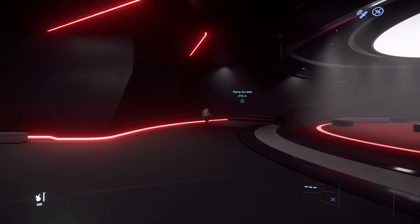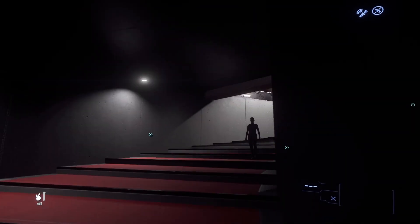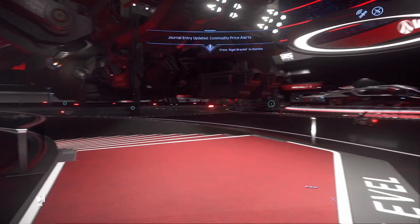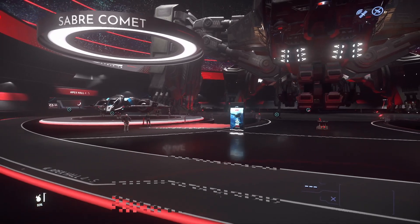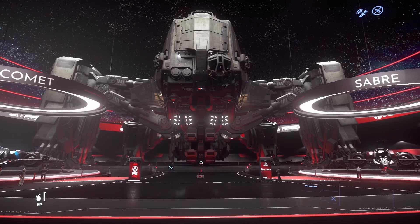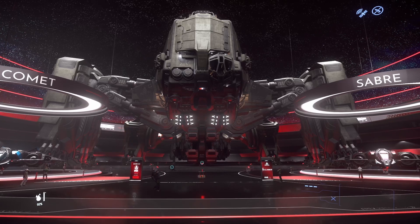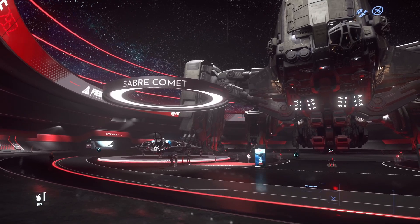That's it — that was a quick tour of the Aegis Dynamics sales floor. Everything's worth a fly. The only one I would say definitely take out is the Saber or the Saber Comet. Gladius, Gladius Valiant — if you've not tried the Valiant, take the Valiant. And if you really want to take 45 minutes to get out of atmosphere, take the Reclaimer. Thanks for joining me — we'll see you tomorrow for all things alien. Have a good one.